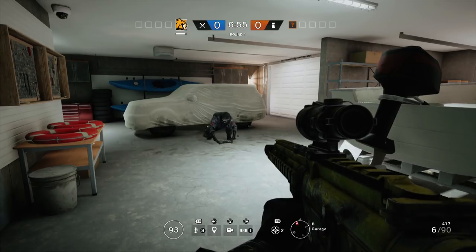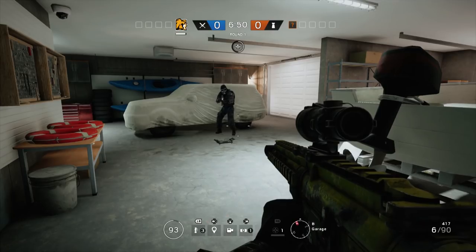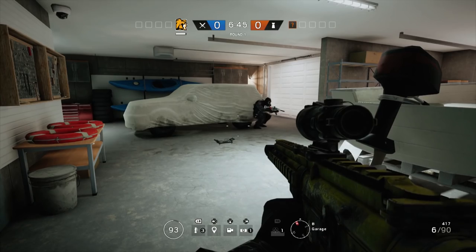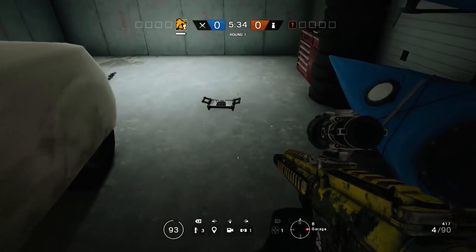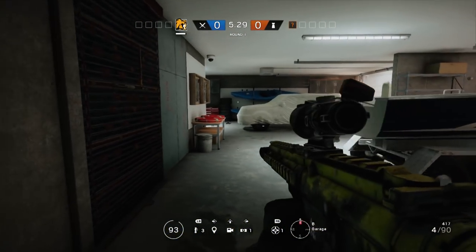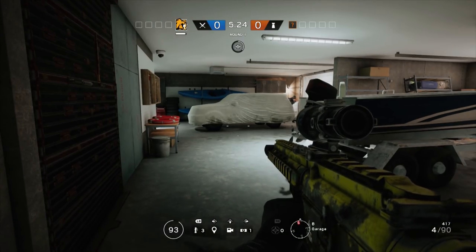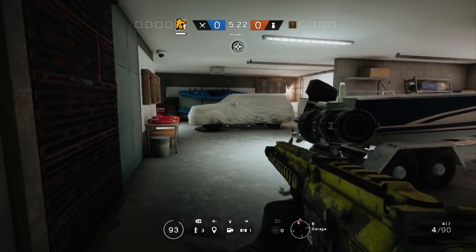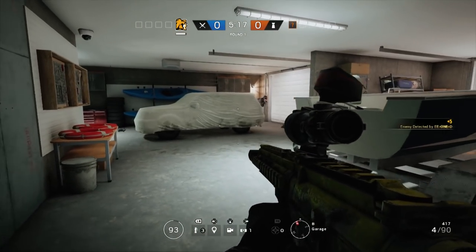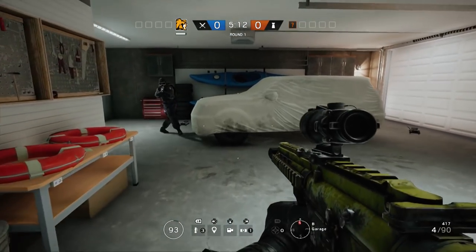The Mute jammer itself also grants the ability to remain hidden from the scan of the drone. Any of the defensive operators can sit within that radius that the Mute jammer has. It is a small radius, but within that area of effect you can move around freely and it doesn't trigger the scan response from the drone. You can even stack a few of these in overlapping fields of coverage to have a wider area to move in. If you briefly cross into a gap in the overlapping coverage it shows up, but as soon as you go into the next part of the overlapping field, you lose it again.